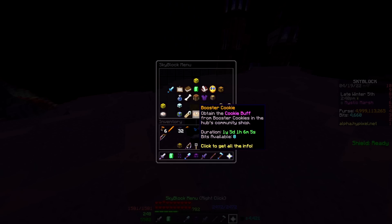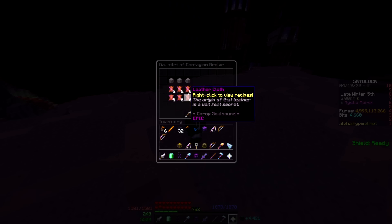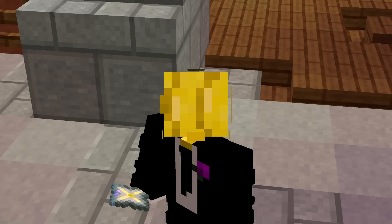The Gauntlet of Contagion's recipe requires Leather Cloth, and the best way to get Leather Cloth is by getting another gauntlet from the Barbarian Duke X, because you need 36 of these. That would be 36 kills if you didn't drop a Flaming Fist, but if you get the Flaming Fists and salvage them, you can do it within two kills if you got lucky with drops. Flaming Fists are a kind of rare drop, but definitely try and go for the Gauntlet of Contagion as soon as possible.